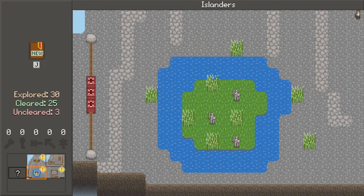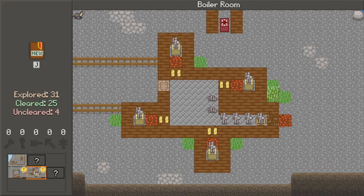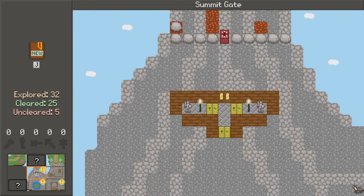I can go down here and witness Islanders. I just want to get a sense of how much freedom I have in this area. Over here we have Boiler Room, and up here we have Personal Space. Lots of choices. I think let's go ahead and start on the left-hand side and try to kind of work our way clockwise around. The mini-map shows five uncleared rooms over there, so let's go over here.